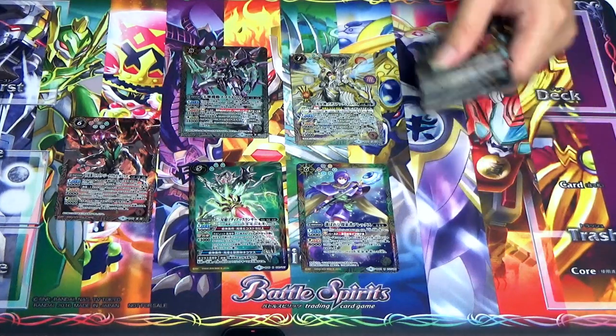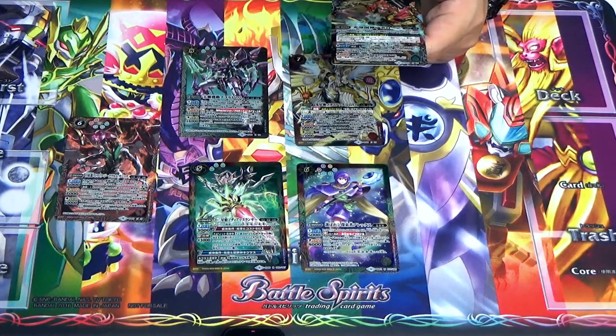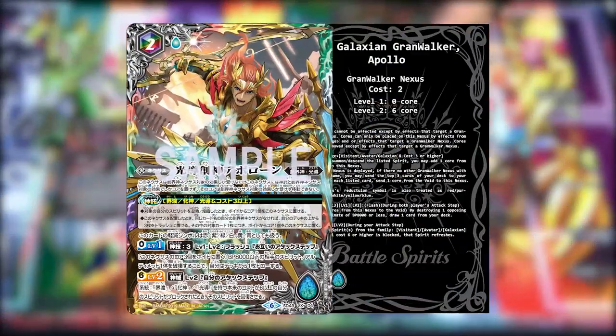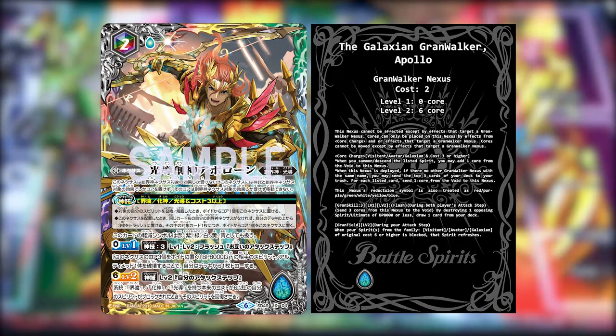Moving on is the new Grand Walker Nexus introduced for this box — and also a returning face: the Galaxian Grand Walker Apollo. Originally the initial version was a Grand Walker Apollo for the red Astro Dragon set. Now it's here as a Grand Walker for Galaxian. His family is both Grand Walker and Galaxian. He charges on Visitan, Avatar, Galaxian, and 3 cores or higher. He is also a rainbow — all 6 colored Grand Walker Nexus — and his reduction symbol is treated as red, green, purple, white, yellow, and blue.